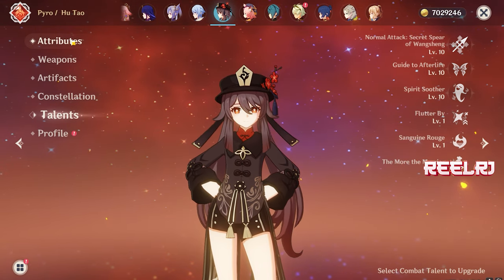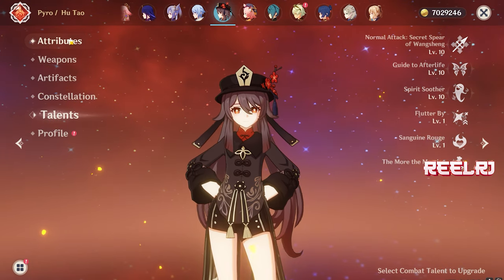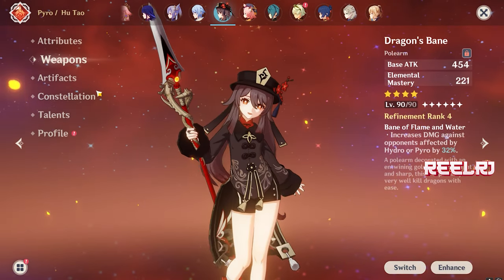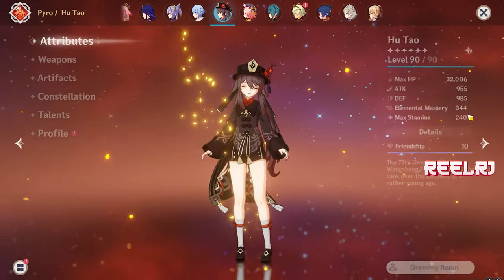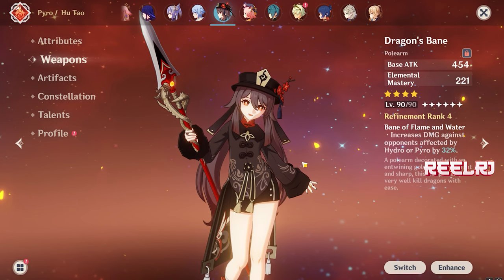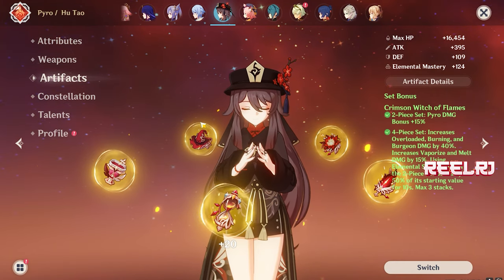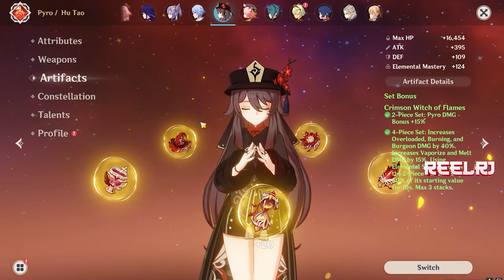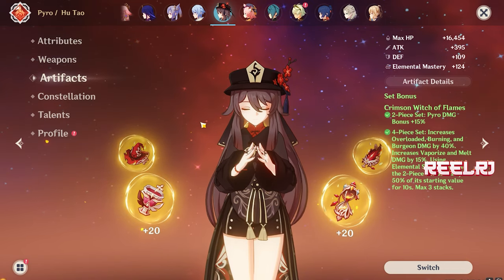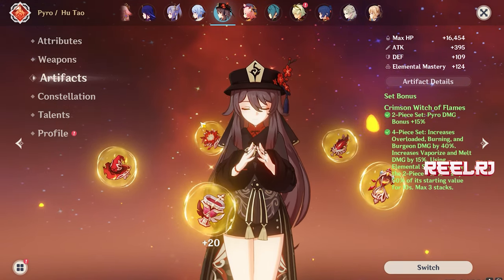In his ascension, Wriothesley gets crit damage bonus, and his signature weapon also gives crit rate. One more thing to keep in mind: he is a pure nuke cryo character. No reactions needed — just raw cryo damage dealing.